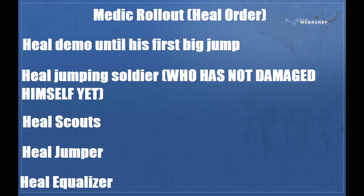Then you heal your scouts as you're approaching main. Your jumping soldier should be back in front of you after their first big jump. You heal them — they'll be somewhere around the 250 range — and then they're back at 300 in no time. Then you heal your equalizing soldier to 300 very quickly and you're done. Now I'm going to show a quick video demonstration of all that.